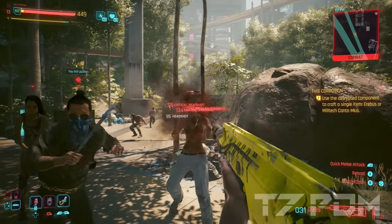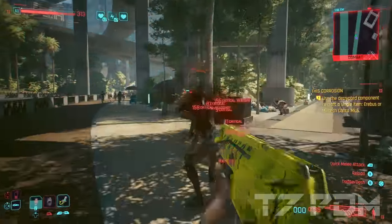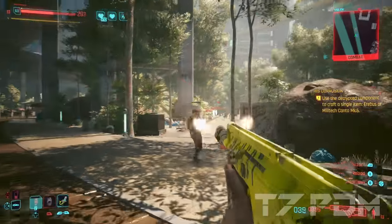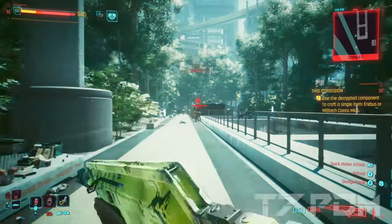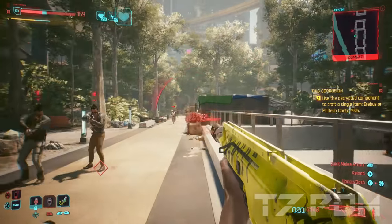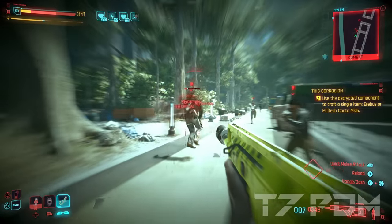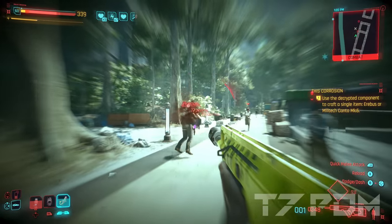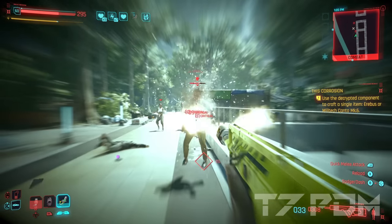Finding the best assault rifles after patch 2.0 was actually not an easy task. Especially assault rifles and SMGs were so heavily nerfed that they are almost beyond usefulness on very hard difficulty. But the new Carmen assault rifle from the Phantom Liberty DLC is still able to do this job. The good fire rate, really good handling, and decent amount of damage sets it apart from most other assault rifles. The only downside of the Carmen is that it only has a 40-round magazine, so you will have to reload quite often.